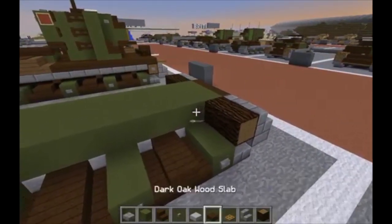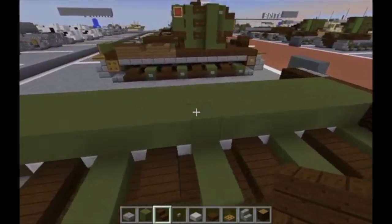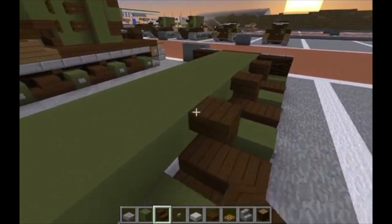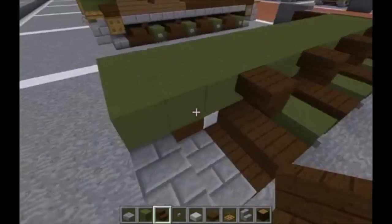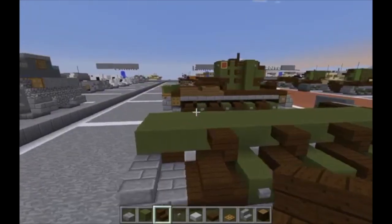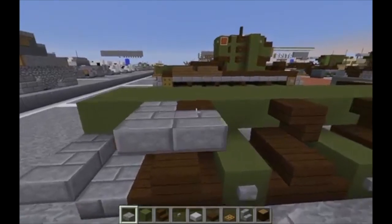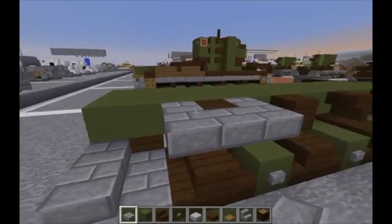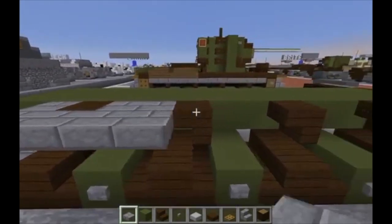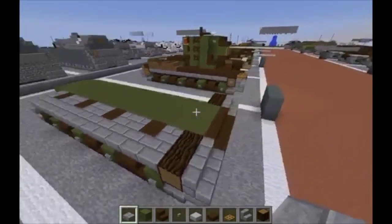Now take dark oak wood stairs and put upside-down dark oak wood stairs over the top of the front stairs for each wheel, so the bottom of the stair is right over the gap. Then take stone brick slabs and starting from right behind it at the very back: go a row of two, then one next to it, then two, another two, one, four, one, four, one, two — run it all the way to the back.